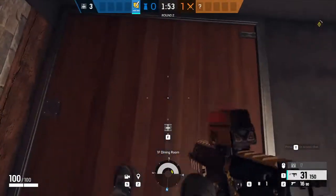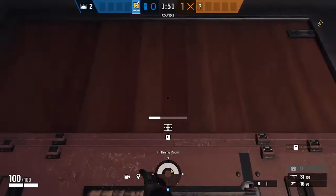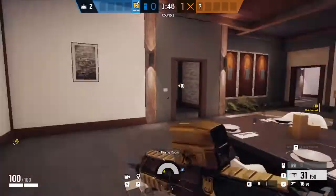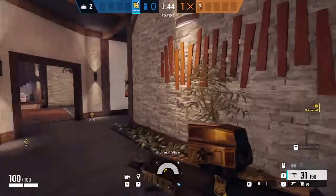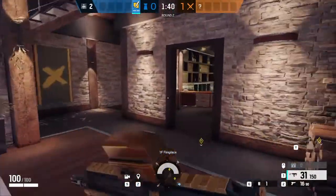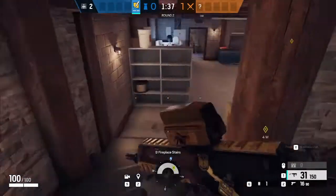Once you have these hatches reinforced, you can then run back down to the site, and then you're going to be able to hold the site. You're going to want to pick a decent position on the site that you're able to hold an angle or two, and that you're also not open to a few angles.